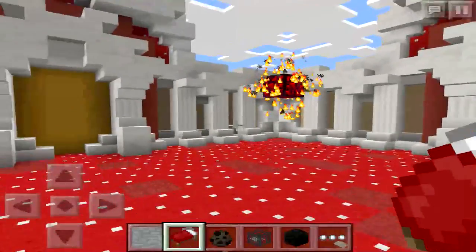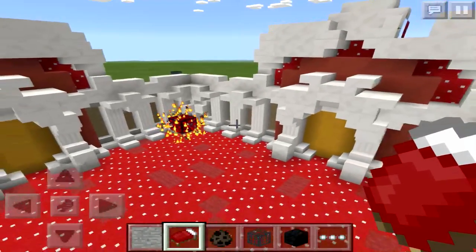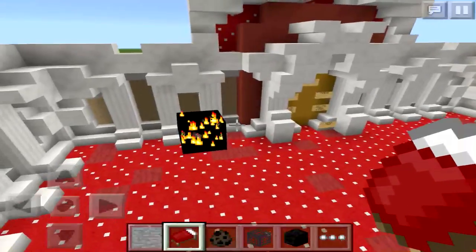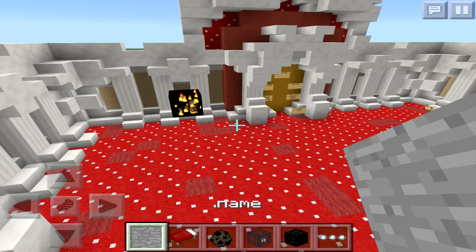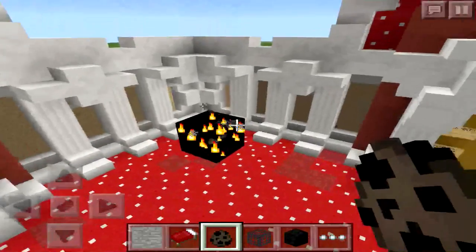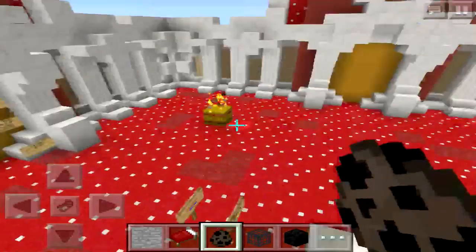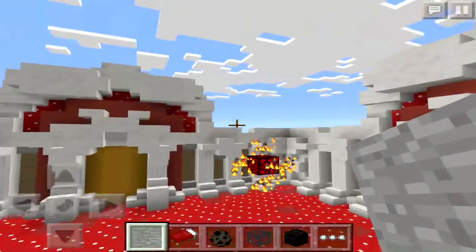I'm going to teach you how to do this in Pocket Edition. There's one little catch: if you're on iOS, this glitch is almost pointless to you outside of this map, because in order to do it you need something called invisible bedrock. To get invisible bedrock you need to hack it in using an inventory editor, and as far as I know there is no inventory editor available for iOS, even on jailbroken devices.